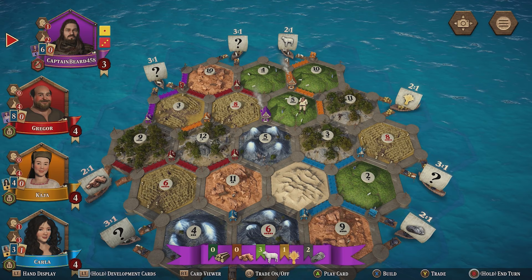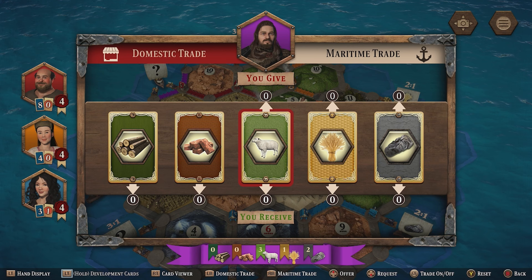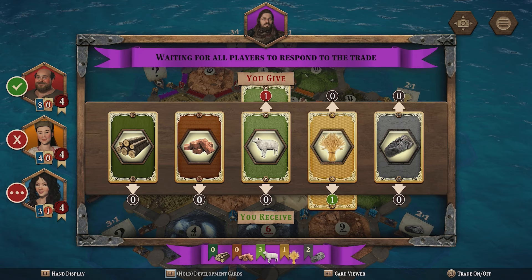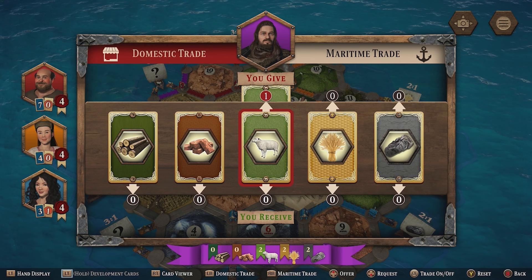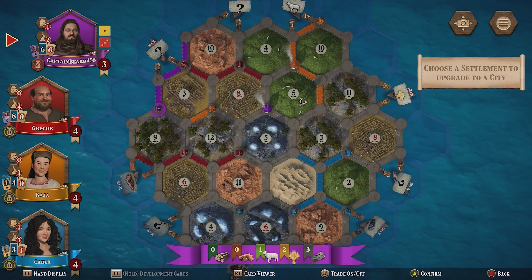I can almost upgrade. Let's see if we can get some trades going here. Will anyone take this? Gregor — thank you! So that means we can upgrade this to a city. That's something, at least. It's not what we want — not the strategy we were hoping for — but it's something.